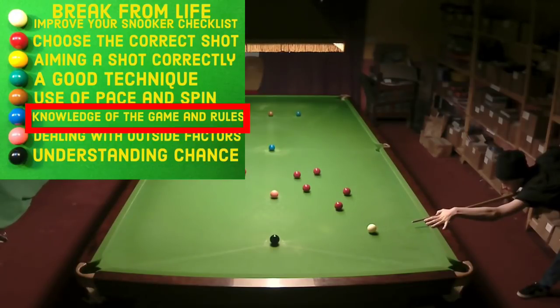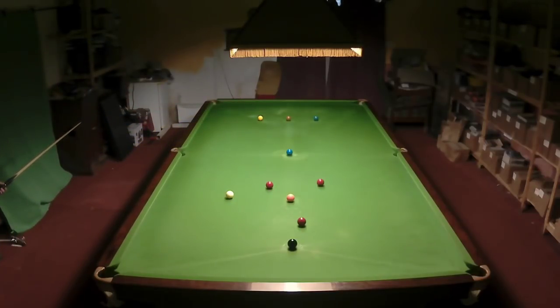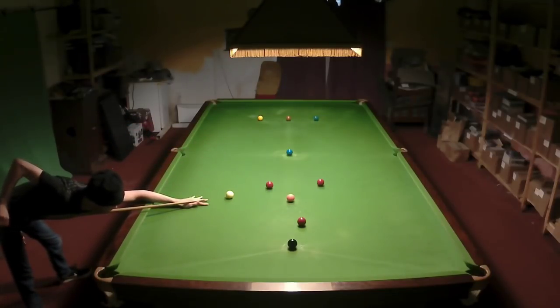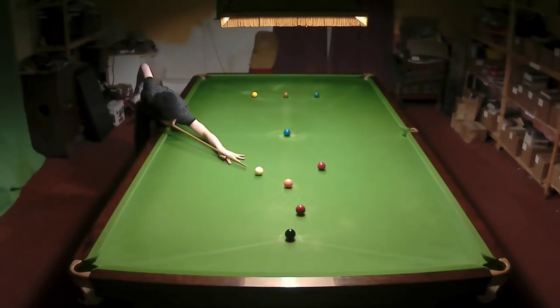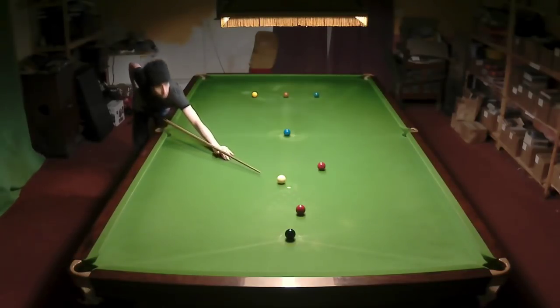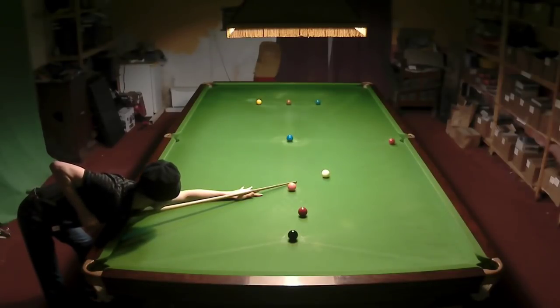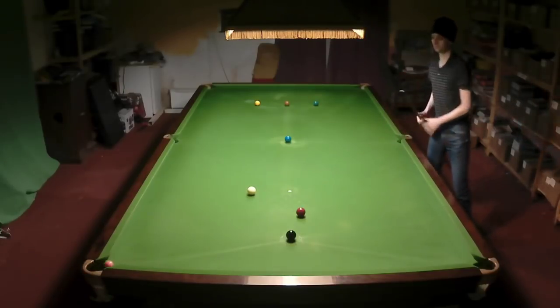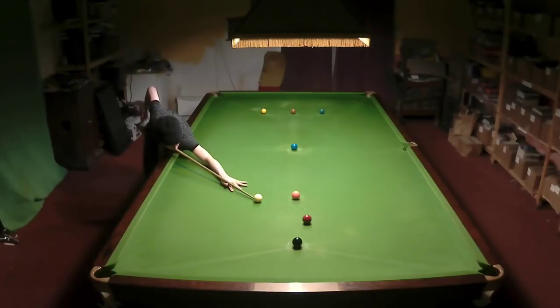Understanding the game will make it a lot easier. For example, I could pot this red and play for the black — but watch what happens if I just play this white slightly below centre and play a stun shot: it stays exactly where it is and leaves me a straight shot on the pink. I do the same thing again on the pink and I've got exactly the same shot on the next red. Easy pot on the next red leaves me the same shot again on the pink, and that's 14 points without doing anything complicated — and I'm exactly in the same place as I was earlier.